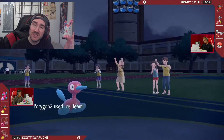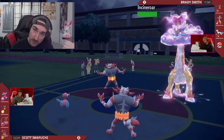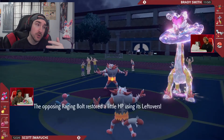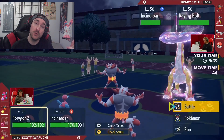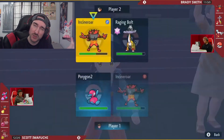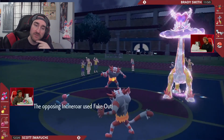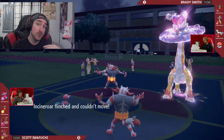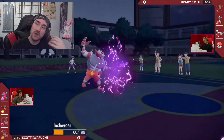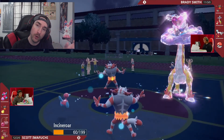Number two: you want to have some semblance of speed control. This could be a fast Tailwind setter, a Prankster Tailwind setter, a Trick Room mode, or even an Imprison Trick Room mode to stop your opponent from using Trick Room. You could use Icy Wind, Bulldoze — just make sure you have some way to ensure you're going first. You can also use priority moves as long as your opponent doesn't have Psychic Terrain.